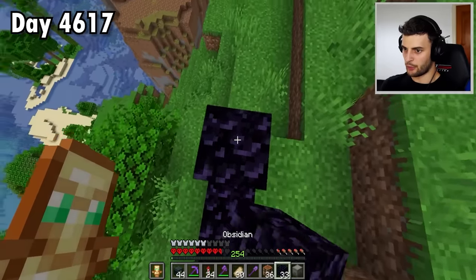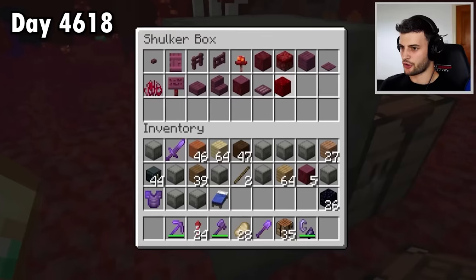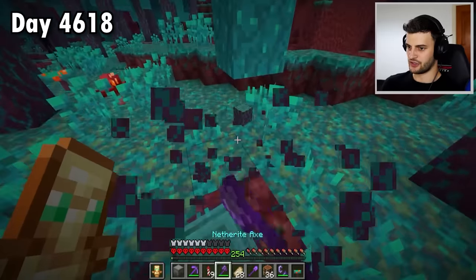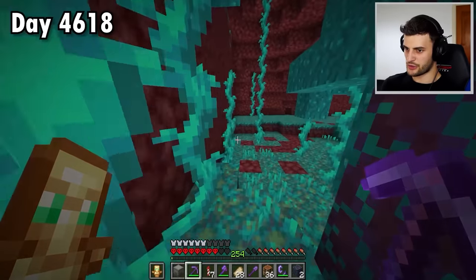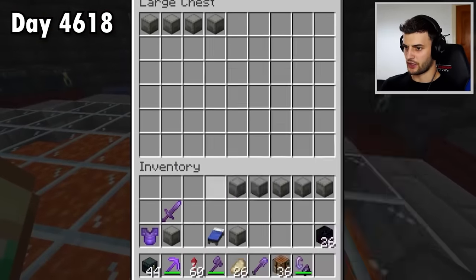Now I'm grabbing obsidian to build a portal, and I might as well get the final two sets of wooden items. That's all the crimson stuff, and this is the place I've been looking for to get the rest of the items. I have now got all of the warped ones — that's 138 items. I should also grab the twisting vine while I'm here. Now that I am home, all of these can safely go into a chest.